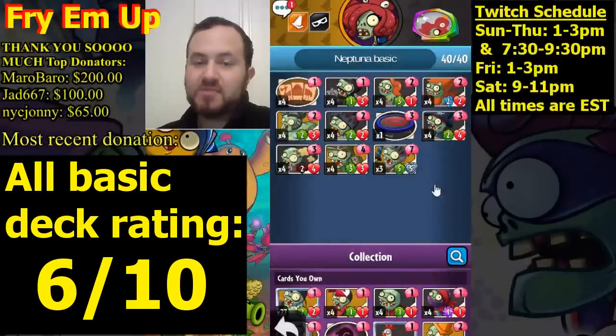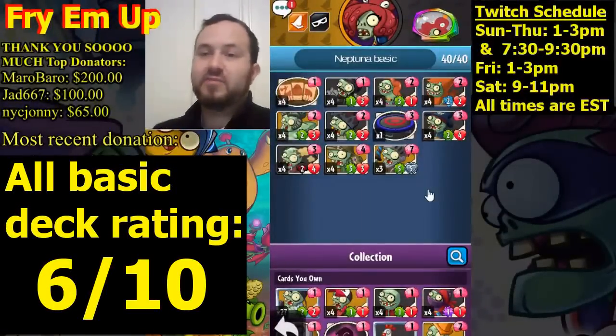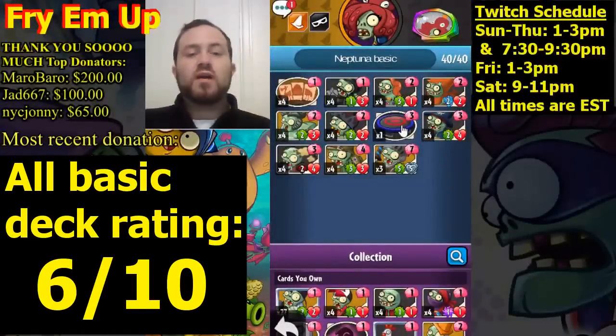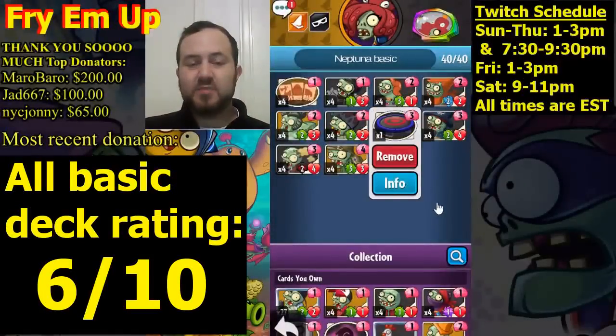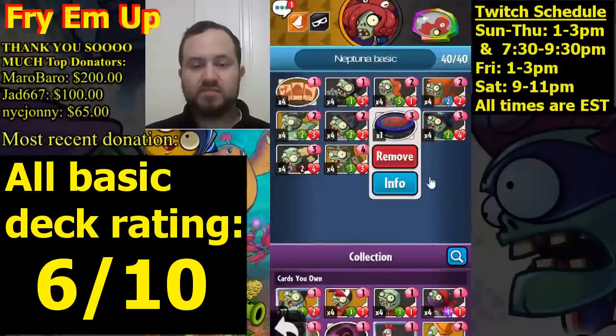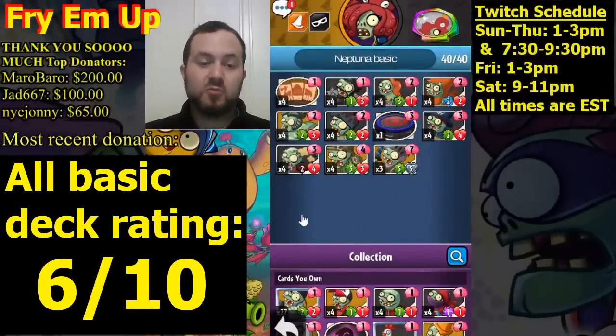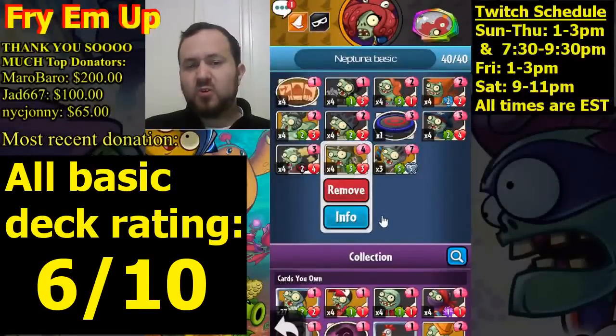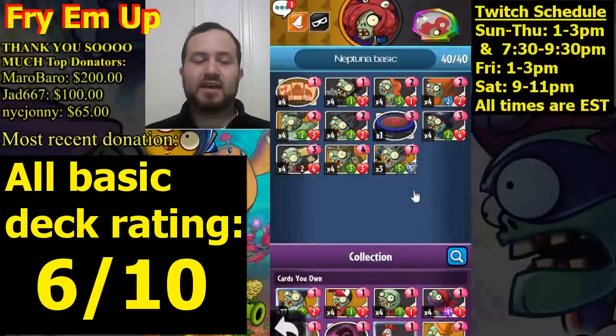That combos very well with Fishy Imp and especially Hot Dog Imp — since strikethrough means it keeps hitting your opponent's hero. We're running one copy of Backyard Bounce to add a little removal — bounce a plant. If they play a huge plant you can't deal with, bounce it. The other removal in this deck is Smelly Zombie with deadly, able to remove any plant it hurts. For the four drop, Neptuna's basic version isn't quite as strong as other gravestone variants, even though the early game is good especially with Sumo Wrestler.